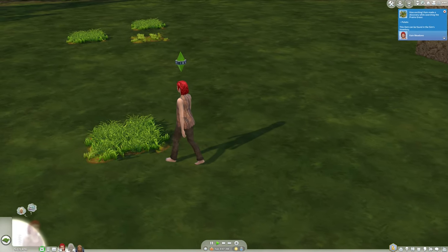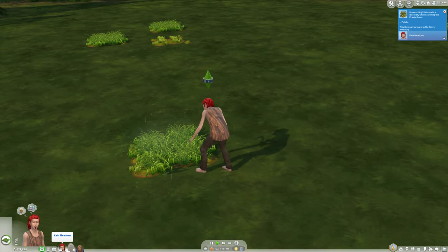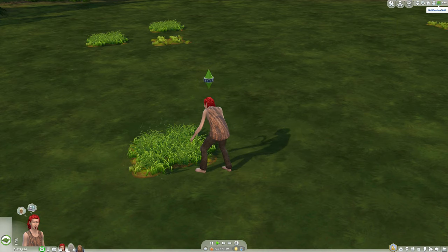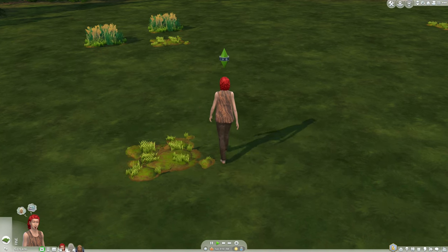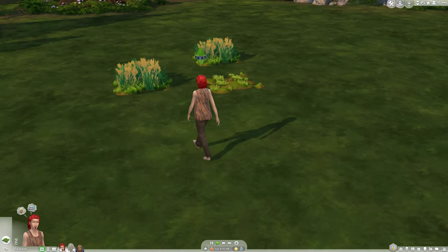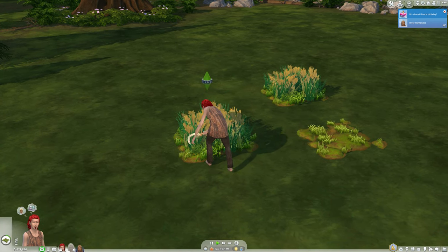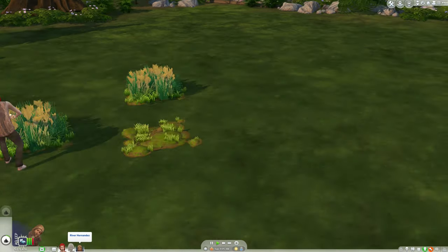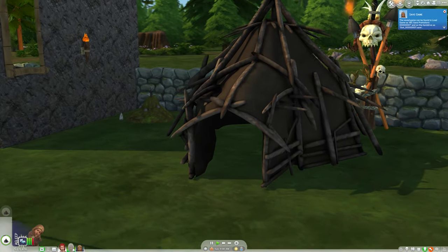We're just with this one family that we actually had to restart from last time. We have Kane Meadows and Sunny Meadows - they are the new werewolves and we actually have to find our way through the caves again. Sunny is actually doing that right now. It's almost River's birthday and yes, we did adopt out River, so she is part of the other collective family now.